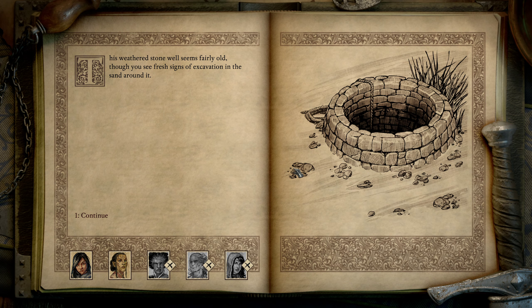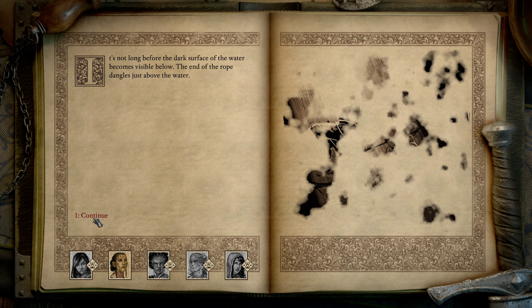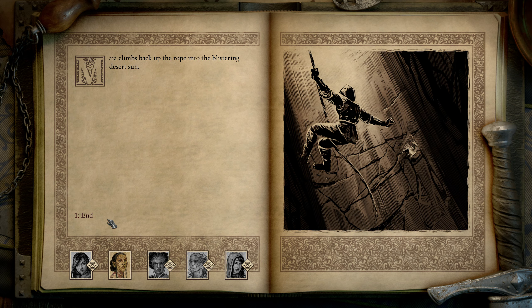This weathered stone well seems fairly old, but you see fresh signs of excavation in the sand around it. A rope dangles over the side trailing down into the darkness. I'm gonna send Maya down. You take a firm grip on the rope and make your way down. It's not long before the dark surface of the water becomes visible below. Maya spots a patch of burlap against the muck and stone — an old sack appears to have been lost or hidden in a crack in the wall. Unfortunately it's out of arm's reach. What is her athletics? It's at one! Climb back up.